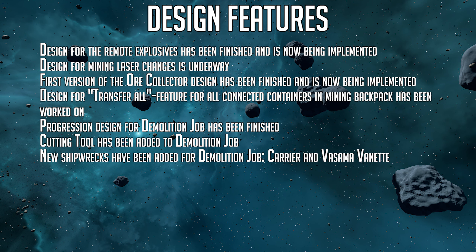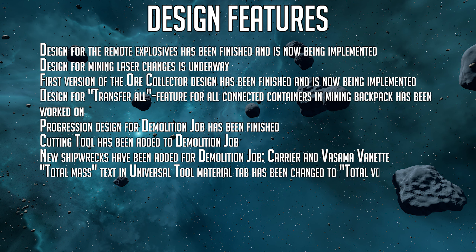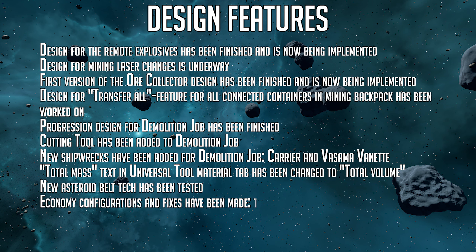New shipwrecks have been added for the demolition job: the Carrier and Vassama Vanette. Total mass text in the universal tool material tab has been changed to total volume. New asteroid belt tech has been tested, and economy configurations and fixes have been made. Tool, weapon, and ammo prices have been adjusted.